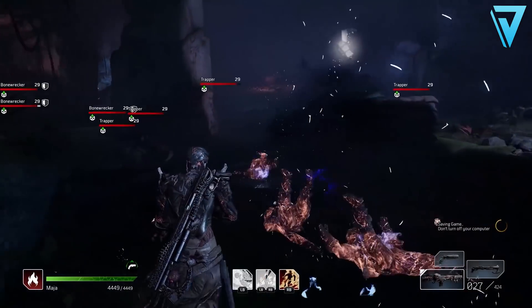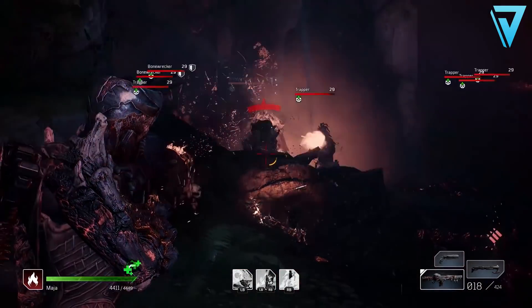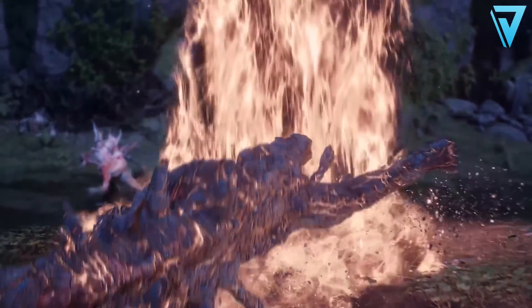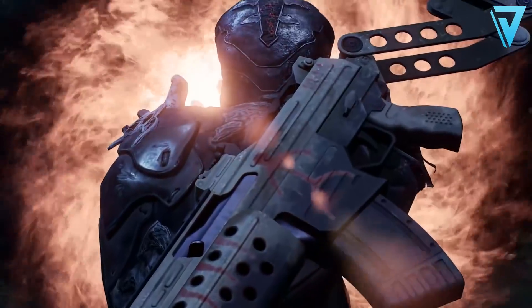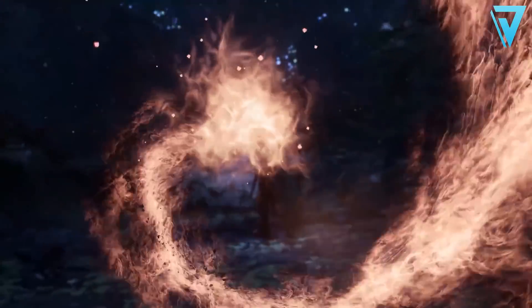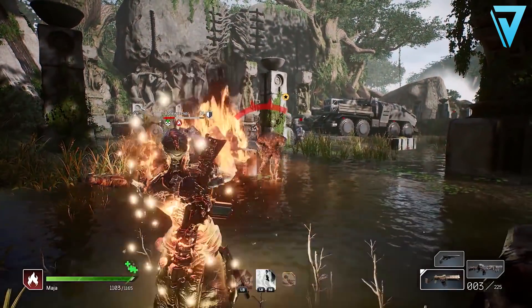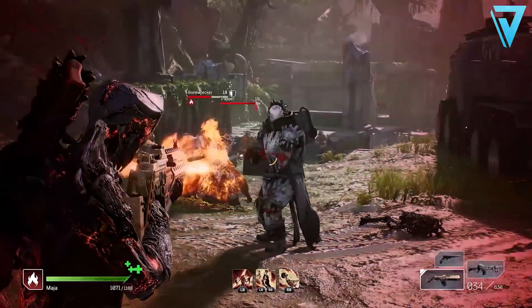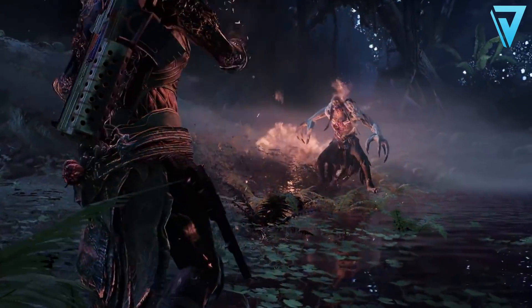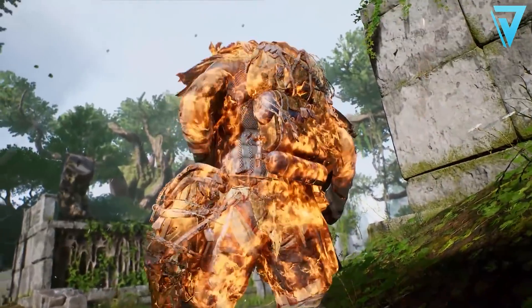Next up is the Pyromancer — a medium-range class that controls fire and likes to incinerate targets. The Pyromancer's unique class trait grants a 15% max health bonus and a 10% ability power bonus. Additionally, skills mark damaged enemies for 15 seconds, and killing a marked enemy earns back 24% of your health — which pairs perfectly with the Pyromancer's healing mechanic.